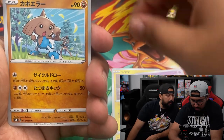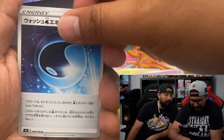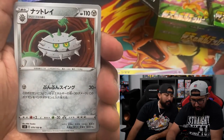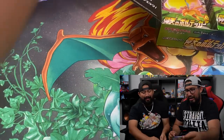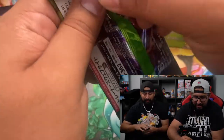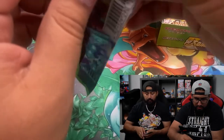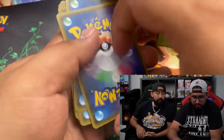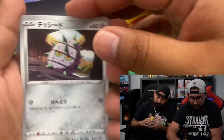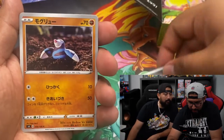Hitmontop. Reverse — or maybe Hidden Water Energy? Not sure. Here's a leather rare. You're so fast — you're not counting? I'm not counting. Five cards per pack make these stacks not that big. Come on, Charizard.